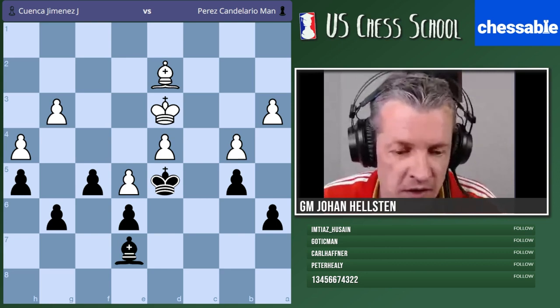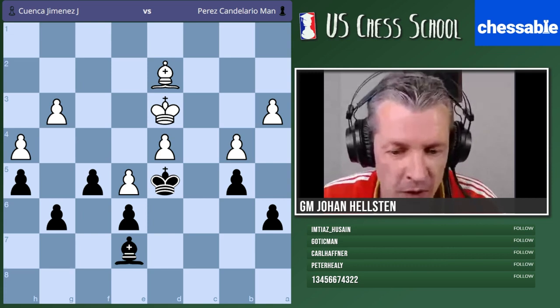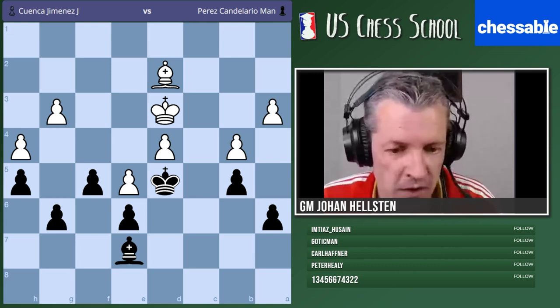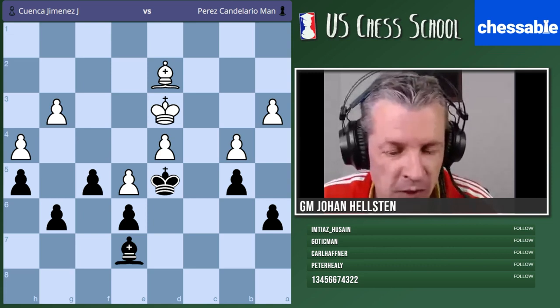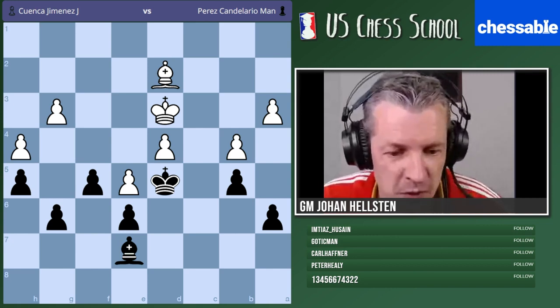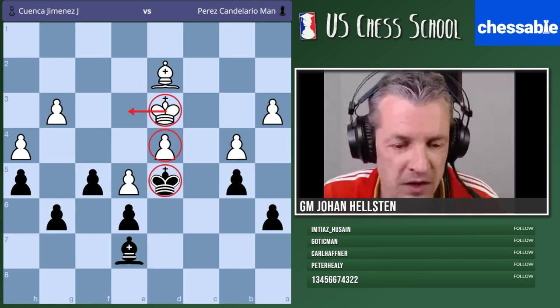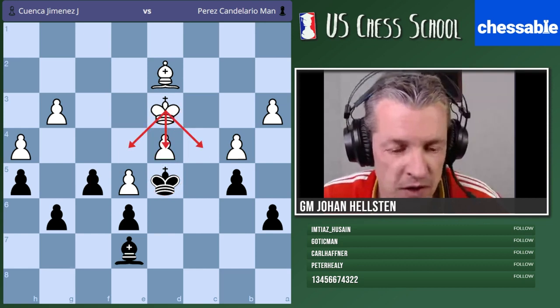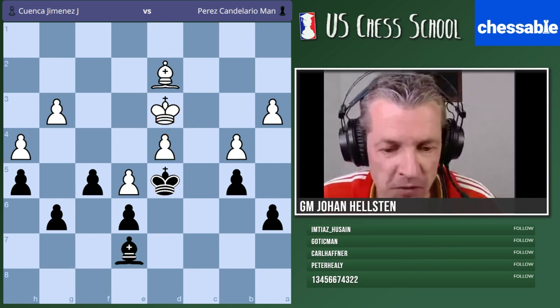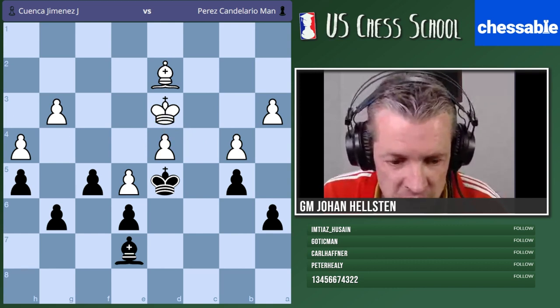Black is winning but you have to play in a smart way — look at the whole board and try to open up not only one but two more fronts. One front is already in the center, tying up the white king to the defense of these pawns. But we have to do something on the flanks also. I'll issue the quiz now.